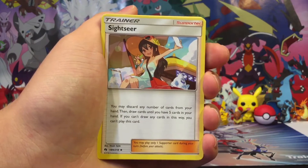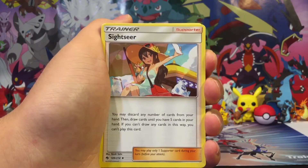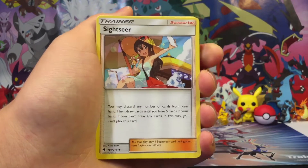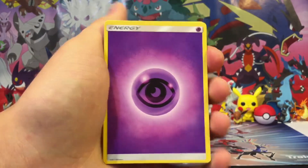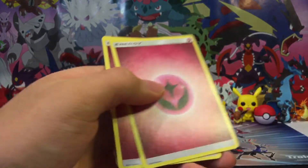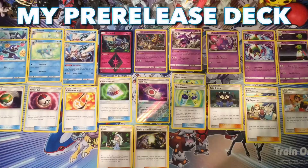When Giratina attacks, it does 130 damage, but you put four damage counters on your own Pokemon. If you have Banette GX, you can move those damage counters onto your opponent's Pokemon. I also have Sightseer, Underground Expedition, Kahili, five Psychic Energy, five Fairy Energy, and three Water Energy. And there's my deck.